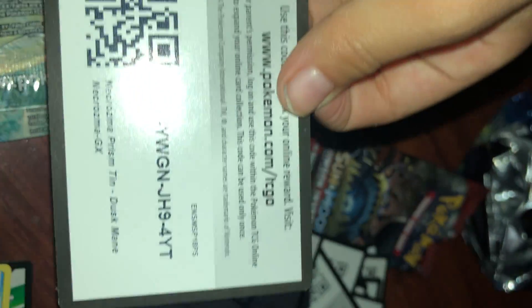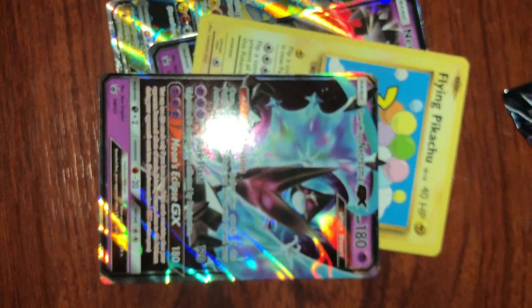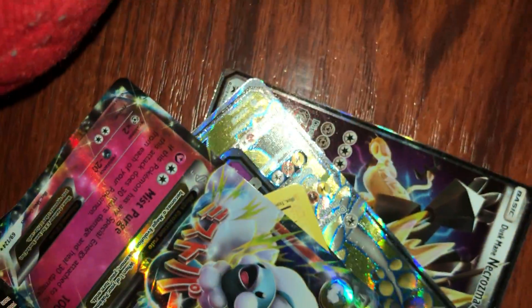And that is the end of the video. Let's see what we got. So we got a Duskameen Necrozma GX, a Kommo-o GX Full Art, a Necrozma GX, a Flying Pikachu, a Dawn Wings Necrozma, a Mega Altaria EX, and a Dialga GX. I hope you liked the video. Bye guys!